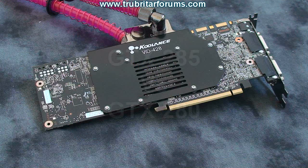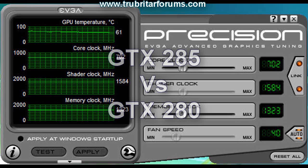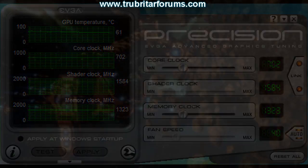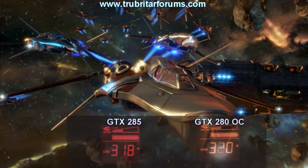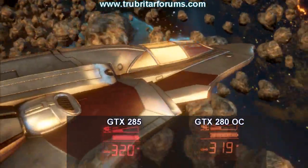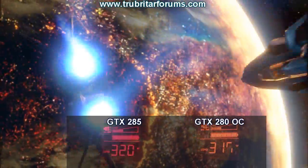Just to see if there's been any performance increase on the GTX 285, we're going to compare it to a GTX 280 with a water block, overclocked to the same frequencies as the 285, and see how the results come out. During the Vantage benchmarking of both cards, we recorded power consumption — look how close these cards run together. Absolutely phenomenal — almost mimicking each other.